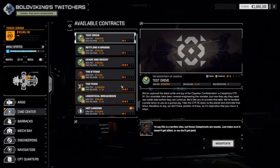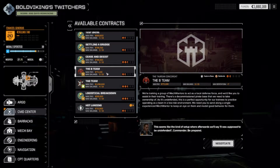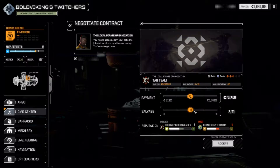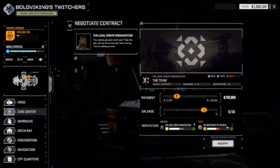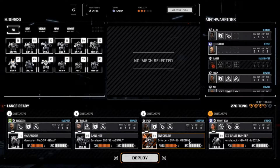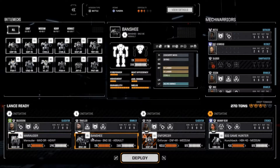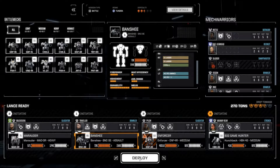Let's do another contract - the B-team no-tag team, could be fun. It's in the turnaround, so we will be running good on heat and there will be a lot of mechs to fight against, so getting scrap should be good. The Enforcer is still pretty good, one of my best mechs at the moment. Even though we have a Marauder and the Banshee - the Banshee, well, it's a tank, absolutely not fast, but we'll just try it out.